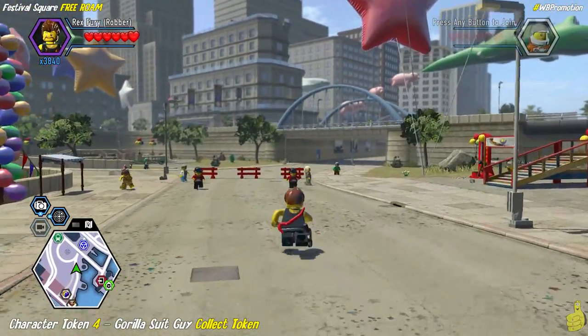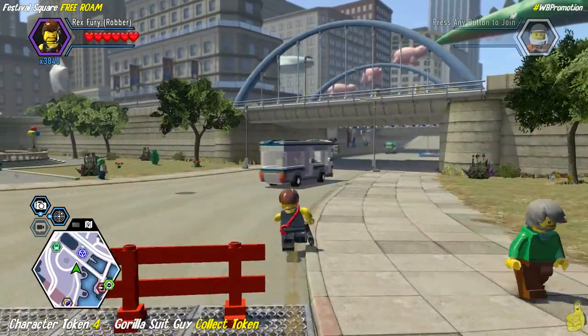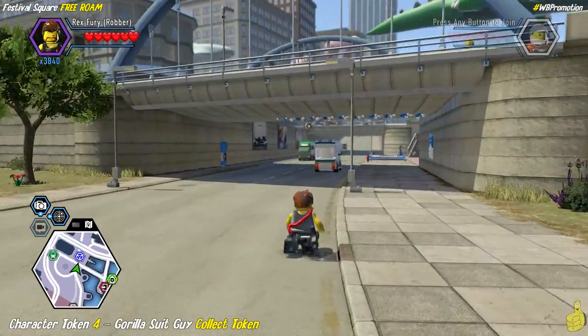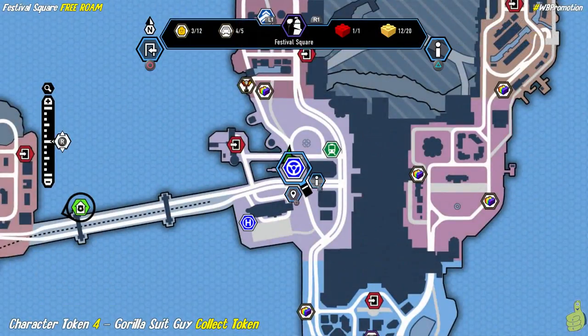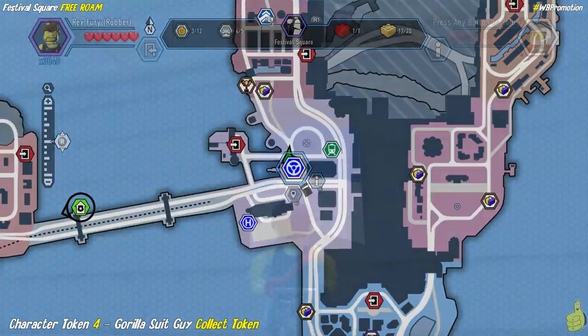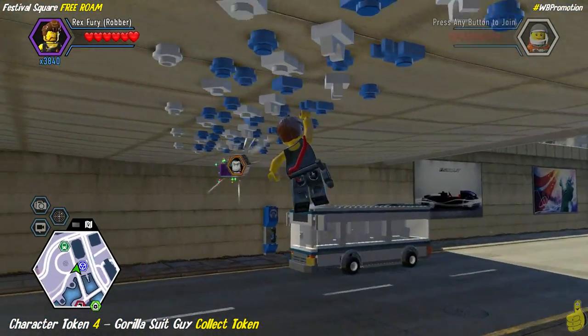We're going to show you where that token is. It's a little tricky — it showed us with a cinematic moment but it's easy to forget where it is. There's also a super brick here so we'll collect that while we're here. Get your boing on off that acrobatic spot on the wall.